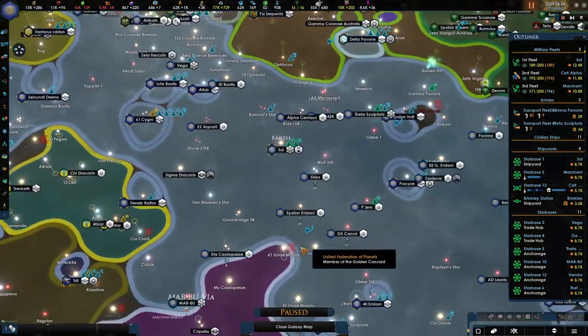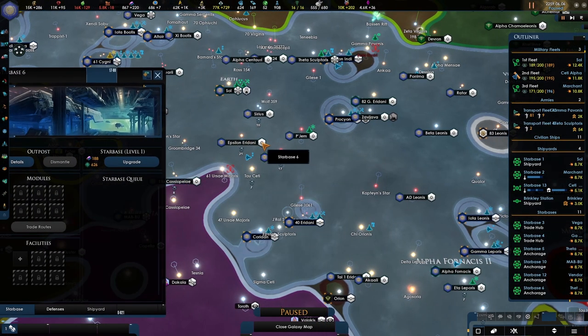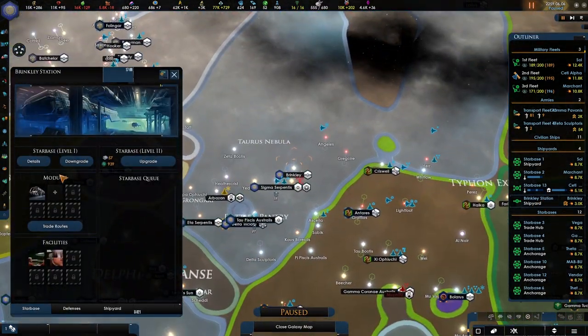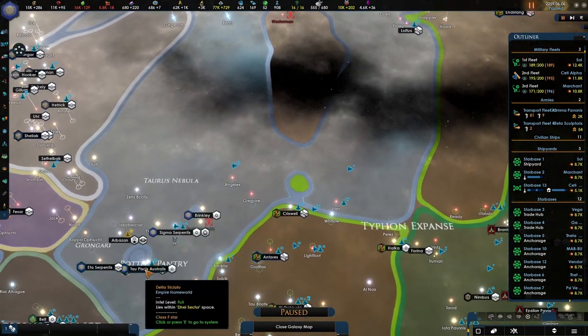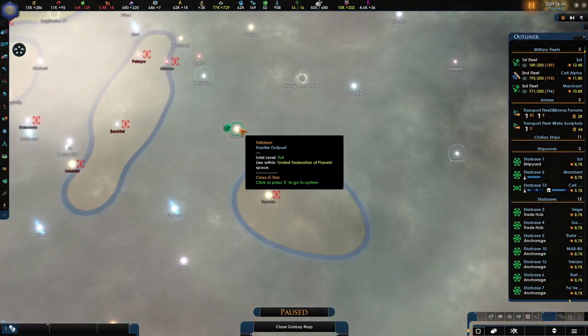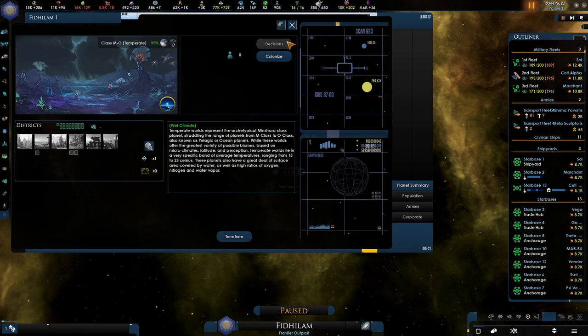We can finally build another one, I think over here — the Epsilon system. Let's upgrade you to a trade depot. Let's downgrade you as well, we don't need you over there. I do want another presence in here somewhere; there is a planet we will take and I think we do need a starbase up there. This actually looks so nice.